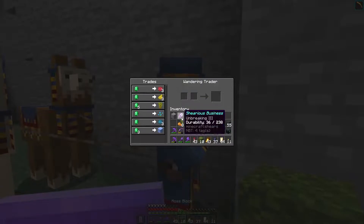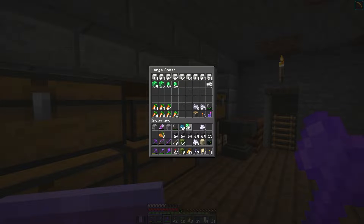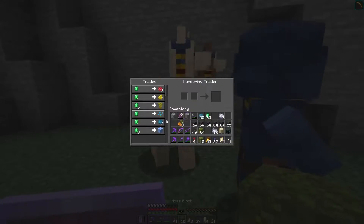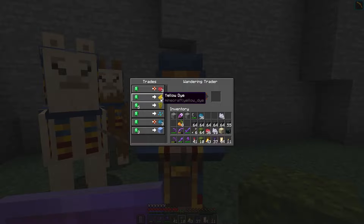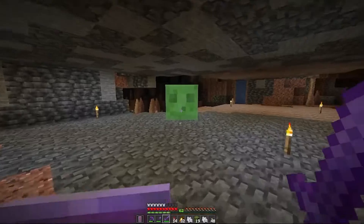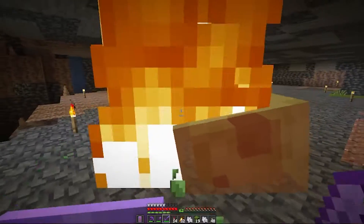As I was decorating the crypt and getting it looking all nice, a wandering trader appeared outside. So I ran down to my trading hall to get some emeralds and ran back up to get some cyan dye. Cyan's probably the hardest one to get because you need cactus for green and lapis for blue, then mix those together to get cyan. And I thought, well, I have the emeralds so I might as well get everything. Also, a slime spawned down in my mine, so now I know where to make a slime farm.